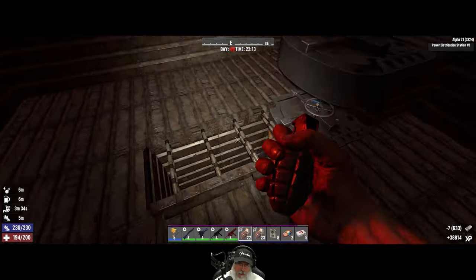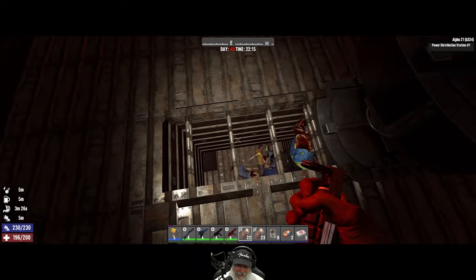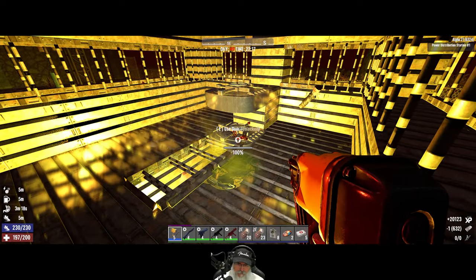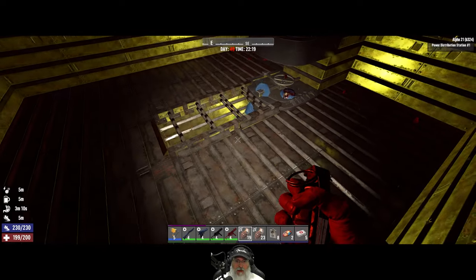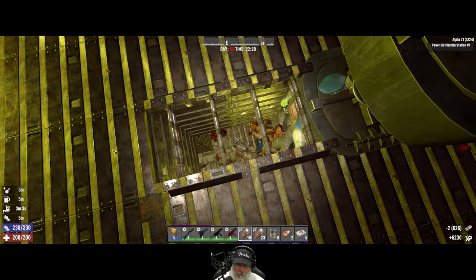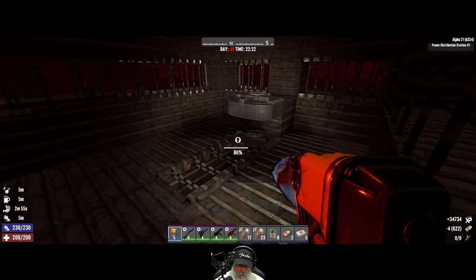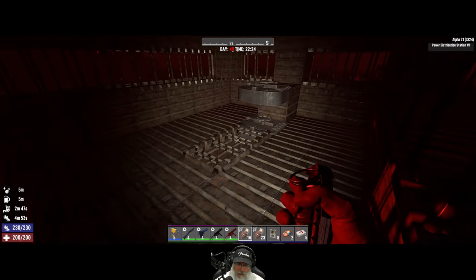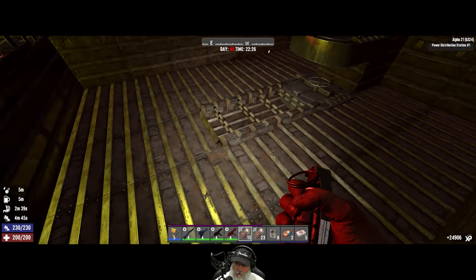We have got to stay on top of that hatch, man. We already got a level up — that's crazy. Stupid cops — when they blow up like that, you don't get the XP for them or the other zombies that they kill. Let's do a double! There goes the demo. Let's keep this all clear here — we're already halfway to the next level. Another demo coming in — 10,000 XP there. And there goes the demo. 21,000 XP.